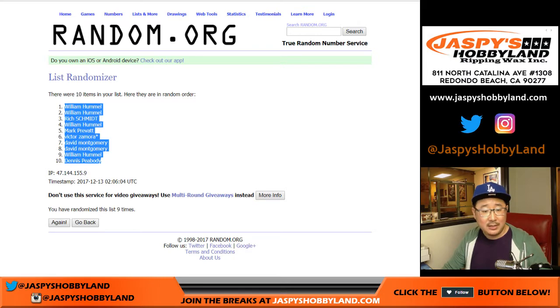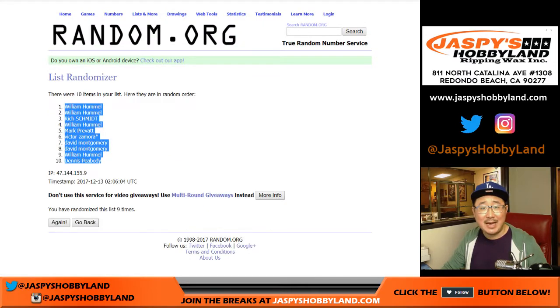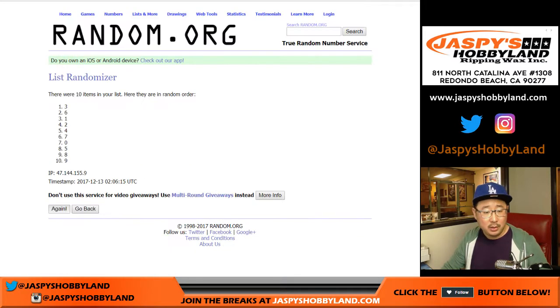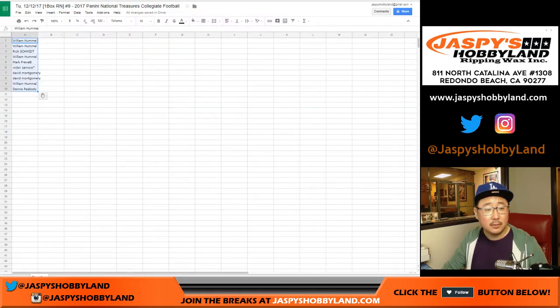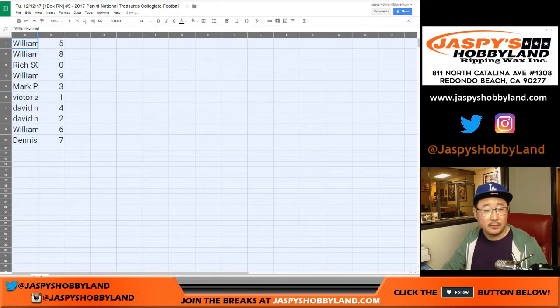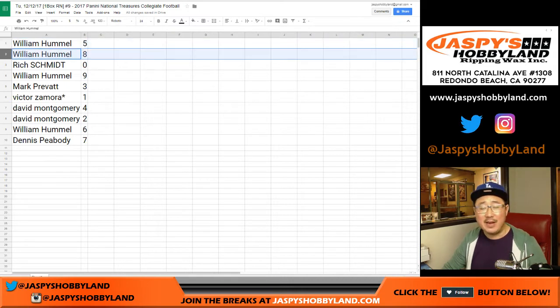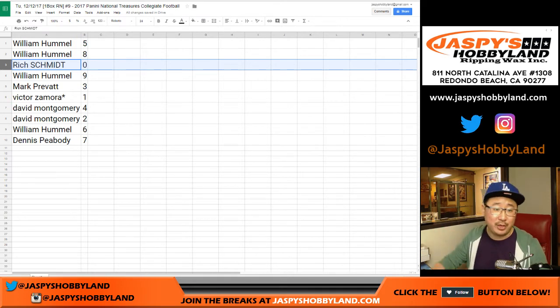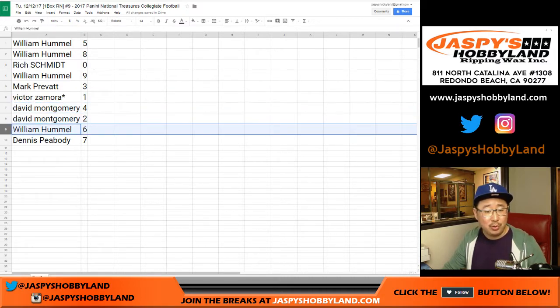William with the top two spots. Dennis with the bottom spot. Three and a six, nine times for the numbers, one through nine. Five down to seven. So William, you have five, which means you get numbers five, 15, 25, 35, 45, 55, 65, 75, 85, 95, etc. William, you also have eight. Rich with zero — any and all redemptions, even if it's a one-of-one redemption, it'll go to you. William with nine. Mark with three. Victor with last spot — you get one. Montgomery, you have four and two. William with six.